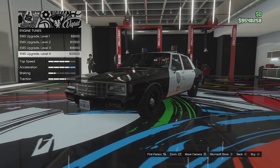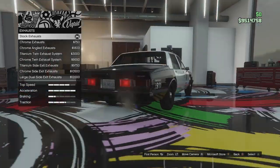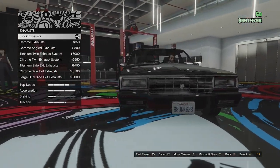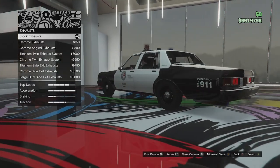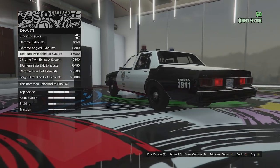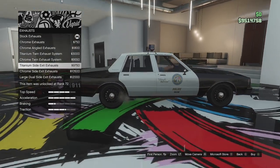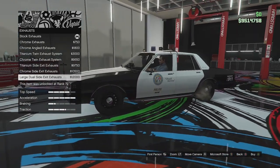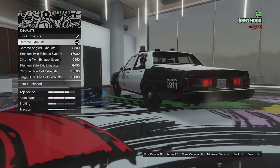Engine options next — just performance upgrades, no visual stuff, which we haven't really been seeing in this update so I wasn't expecting it. Exhaust next. We've got some burnt titanium tips as standard. A lot of cop cars in real life did have extra modifications to make them faster, so I guess this has an exhaust kit on it. We can go for chrome exhausts, angled chrome exhausts, twin titanium exhausts, a chrome version of those, titanium side exit exhausts in chrome, or the large dual side exit pipes. I'm just going to go for the chrome exhausts — they're sort of hidden under there, which is how I'd want it.